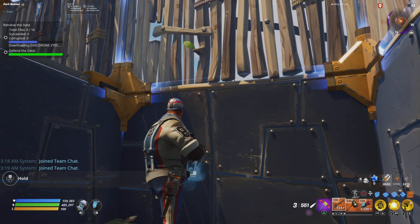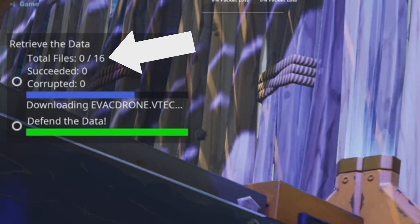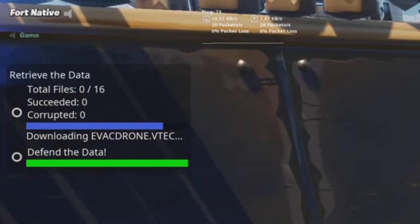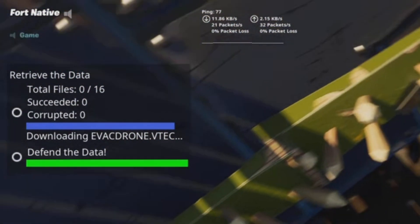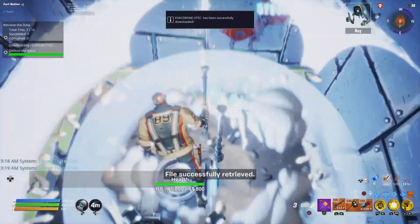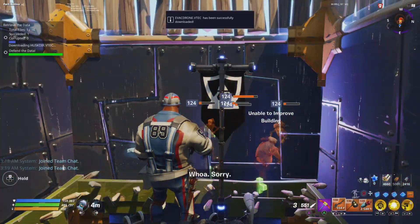Now look in the top left corner — I'll zoom in on it for you. You see it says total files. The reason why we have the Banner and the Slow Field is: as soon as that file counter says one file, put down your Banner.